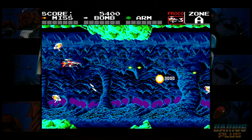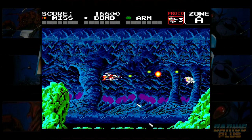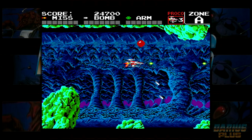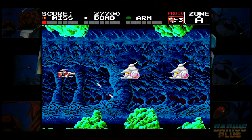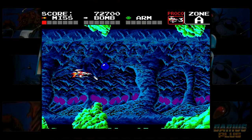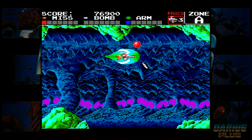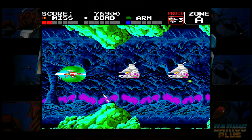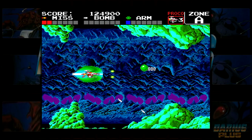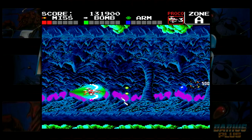The final two games in the Darius Cosmic Collection are both found on the PC Engine, the Japanese version of the TurboGrafx-16. Let's first talk about Darius Plus, which is a slightly downgraded HuCard version of Super Darius. While the original version of the game was released on the PC Engine CD-ROM 2 with 26 different bosses, the version we get in this collection only has 16, as well as weaker music. Don't get me wrong, it's still a fun game, and I'm glad it's included in this package. But where's the CD version?